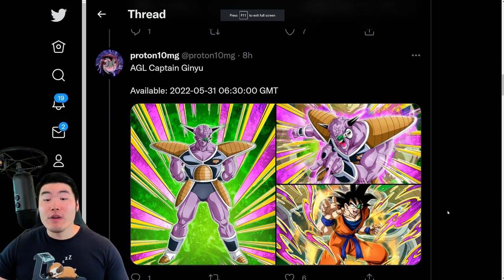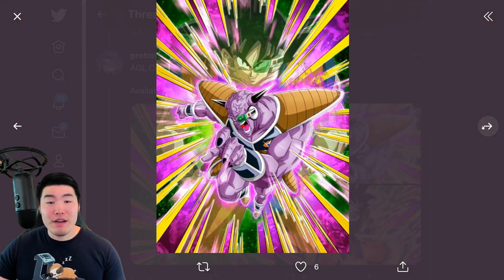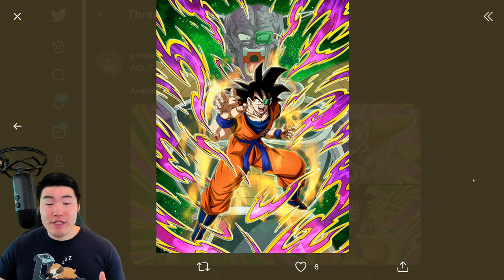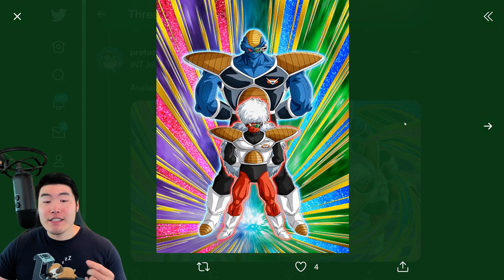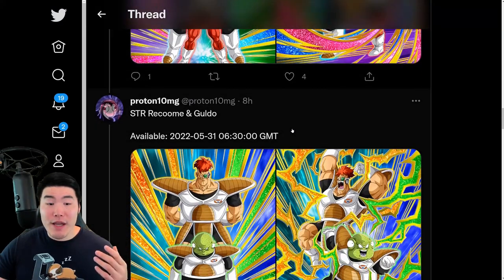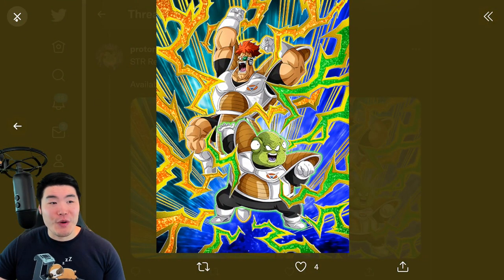We have the AGL Captain Ginyu assets — the SSR, the TUR, and then the Ginyu Goku after you use the active skill. From there we have two side units: the first is the INT Jeice and Burter, with an SSR and TUR, and we also have the STR Recoome and Guldo, again with an SSR and TUR.